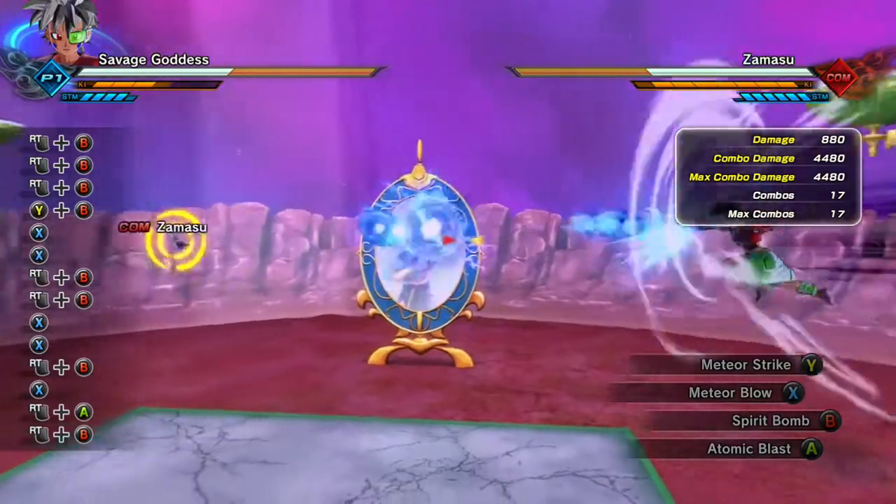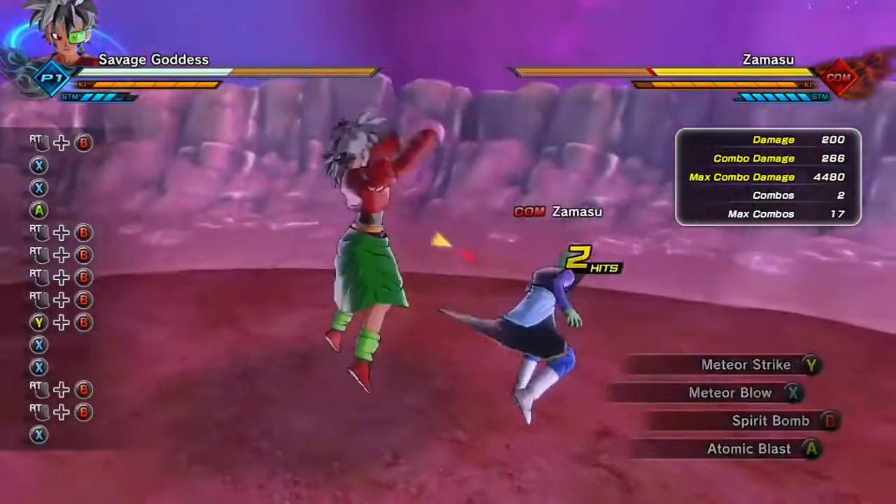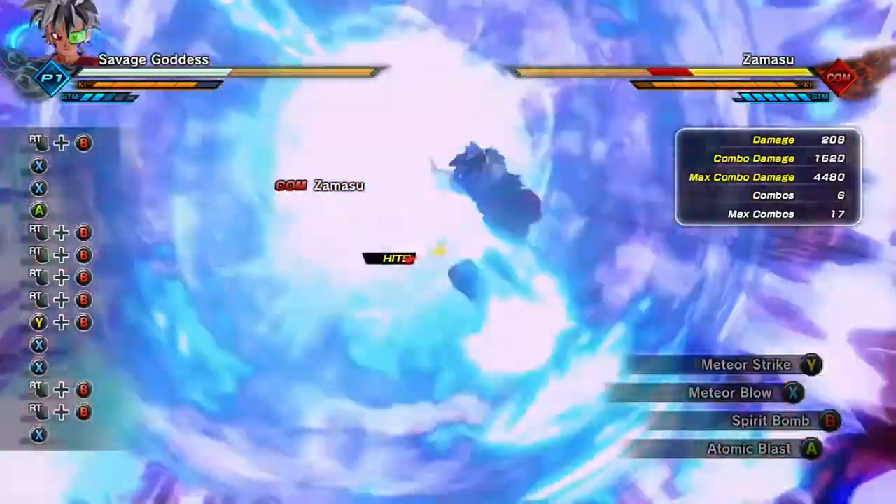This is where I tried Spirit Bomb with the computer on, which just shows that the computer is really going to try to dodge this move. I guess I kind of got lucky — the computer didn't attack me midway.